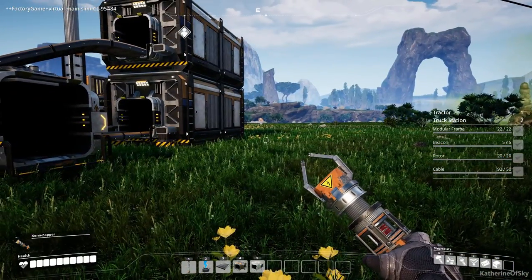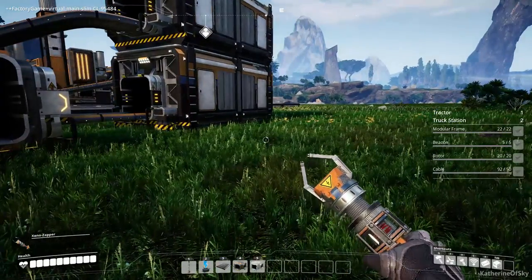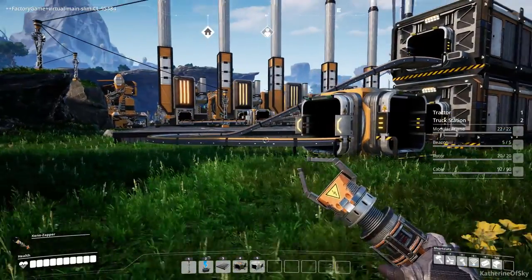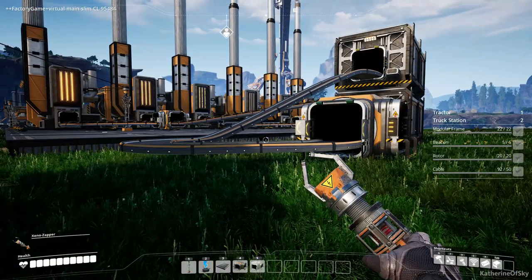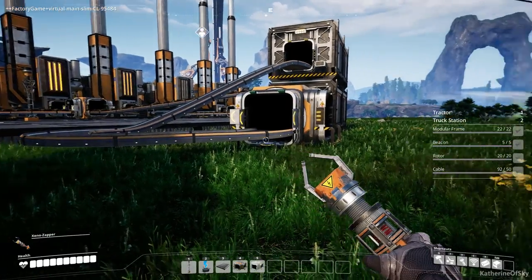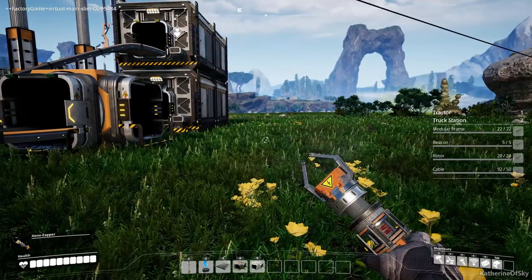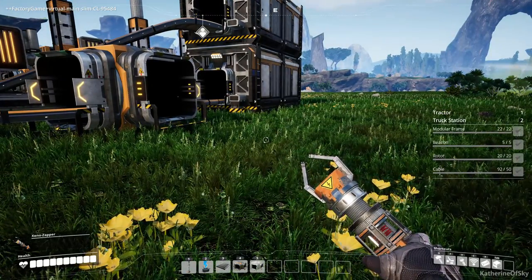Make sure you have everything ready in your inventory. This is our factory and this is going to be the unloading station. We're going to be transporting coal in this route, but you can transport anything — copper, iron ore, limestone, sulfur, or any other collectible items found in the world.